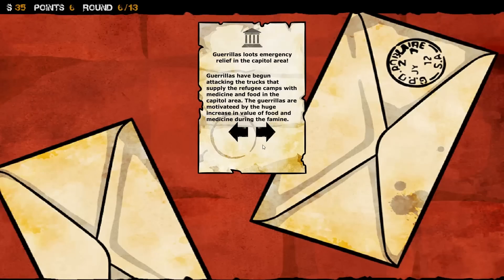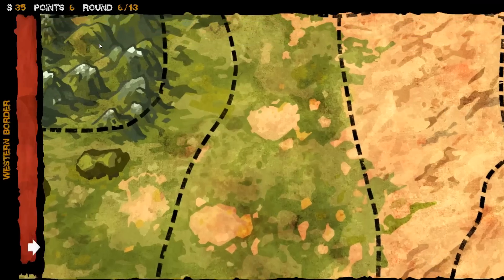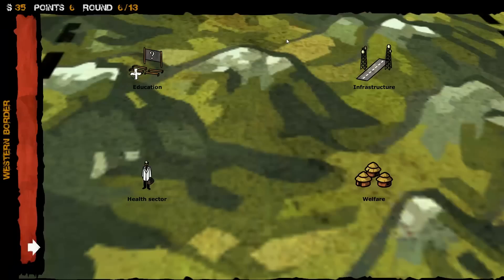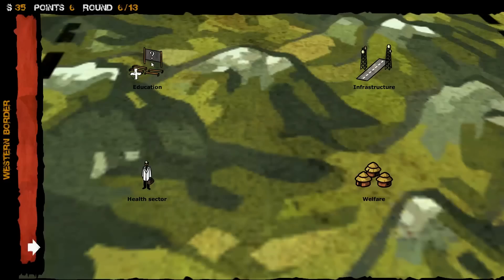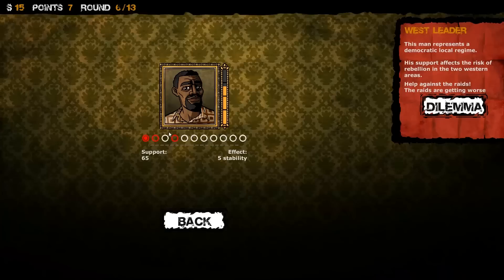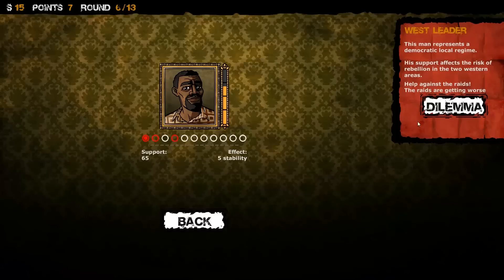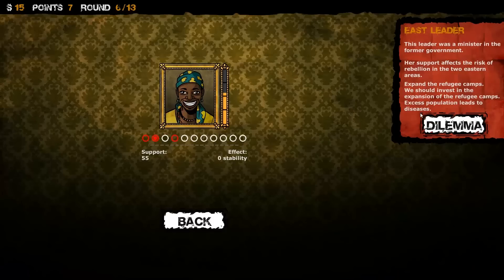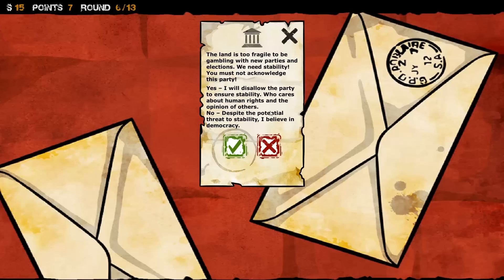More things are happening. Loose emergency relief in capital areas but we're still poor — we don't have the money to do this. We need more income, clearly. We need more stability, more health, more education — we need more everything. You can never have enough of what you need. There's a dilemma about helping against raids — if you agree you must send the army, which will increase stability of the region; if you do not agree, locals must fend for themselves. I would love to help, but we don't have the money. Sorry.